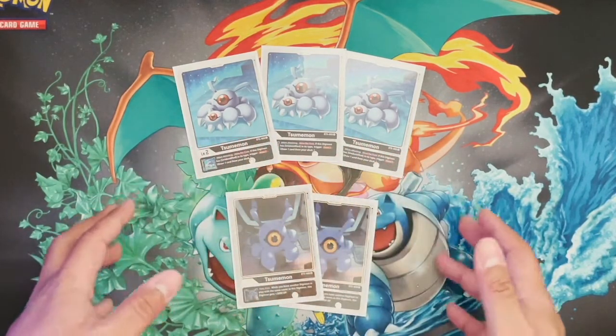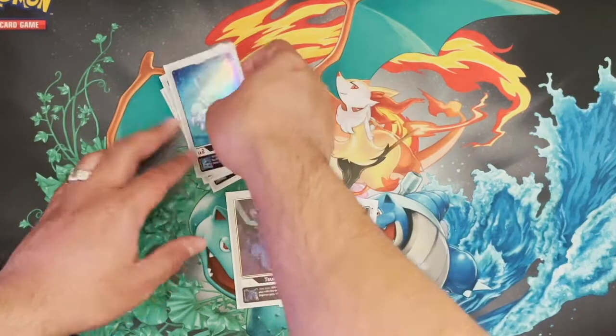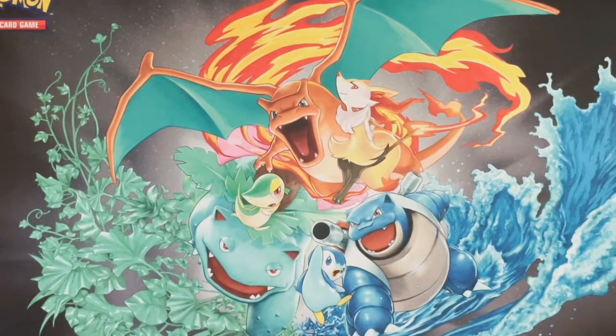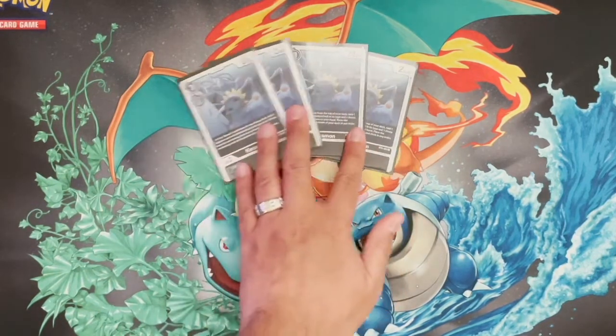Each deck only runs about four to five digi eggs, and you can only run four copies of a single card at any time — very similar to Pokémon, and a little bit similar to Yu-Gi-Oh as well. I'll explain some of the similarities and differences, which helps people pick up the game a little faster. When I talk about life points and prize cards, you'll know what I mean.